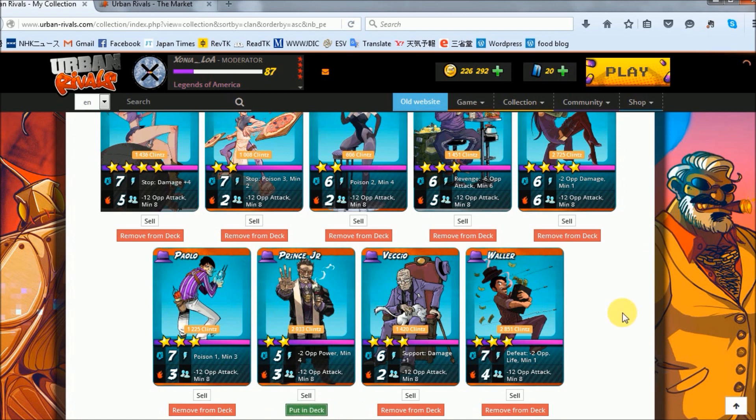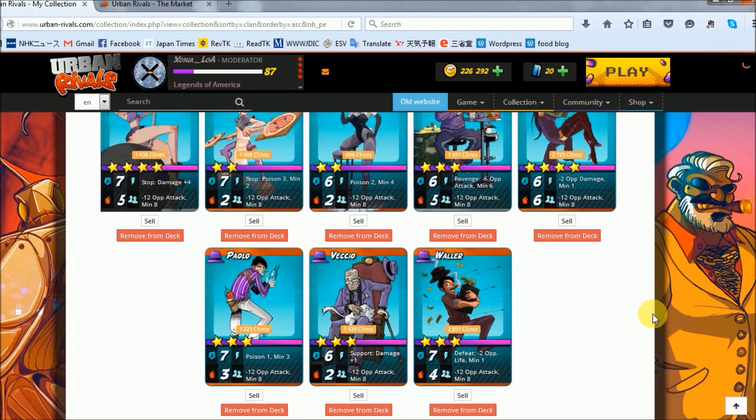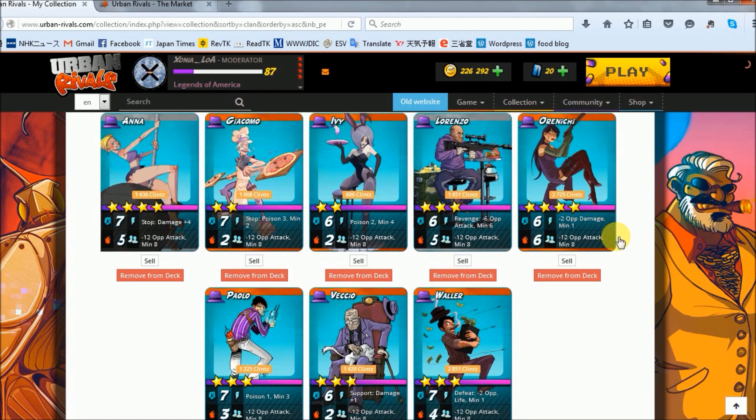Alright, we're at 26 stars. So if I go ahead and pull out Prince Jr. even though I'd love to have him, that's going to put us one below and I am okay with that. So we will go with this deck. My feeling right now is that this is not the greatest deck in the world. We've got Anna, Giacomo, Ivy, Lorenzo, Orinichi, Paolo, Vecchio, and Waller. The good news is that we do have at least one DR here. The sad news is that it's our four-star — we really don't want that on our four-star. We've got Waller who's also a defeat card, which is fantastic.